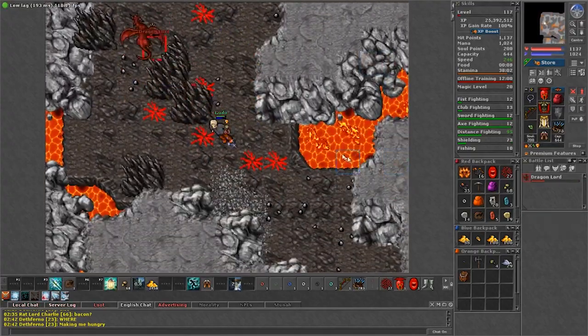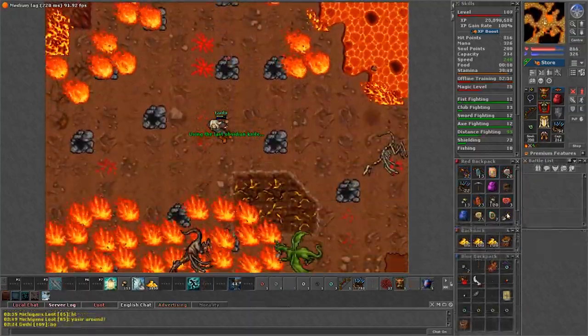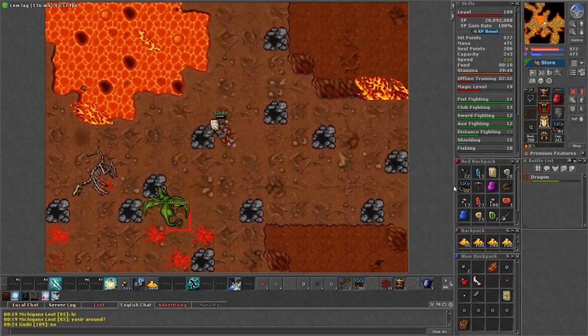Moving on to the other spawn, this one is located on the way to the Pits of Infernal quest and it's pretty much called the POI dragon lords. It doesn't matter if you have never been here for the POI quest because you can still get to the spawn anyway.